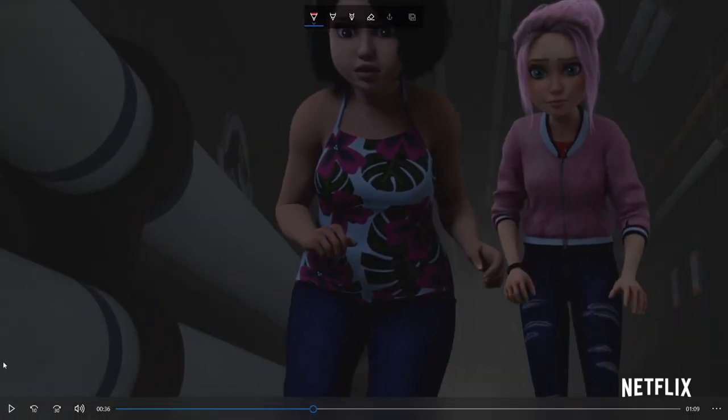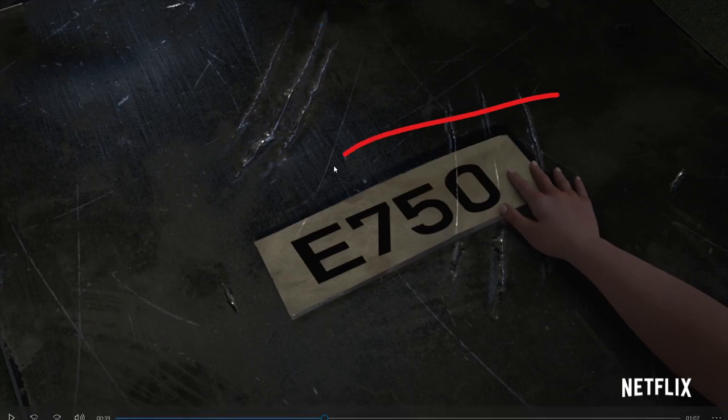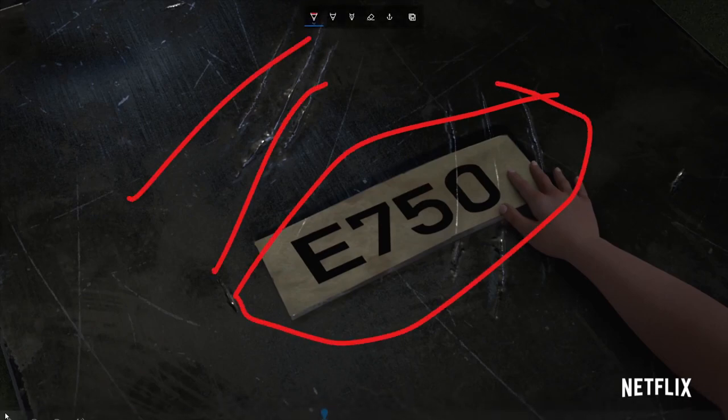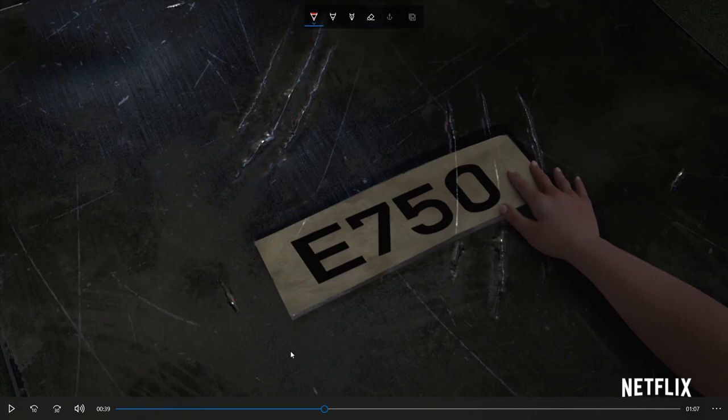Then Brooklyn or Sammy are walking in this lab-looking area. They find a plate that says E750 on the ground with scratch marks everywhere — that's the classic setup for this kind of scary stuff. But she says it in a softer voice, so I think she already knows what E750 is.